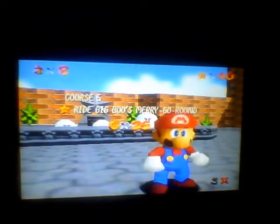Now we're gonna go for star number two: Ride Big Boo's Merry-Go-Round. Alright, the same five moves from before. That's it — that's one, that's two. We have forty stars. We're ten away from opening the door to the big star on the third floor.